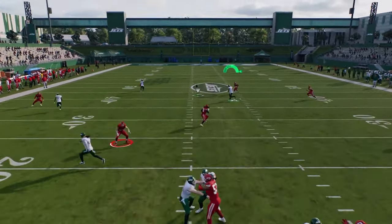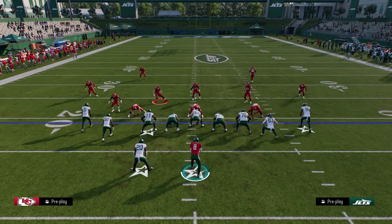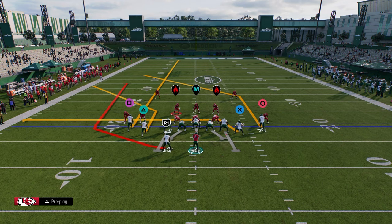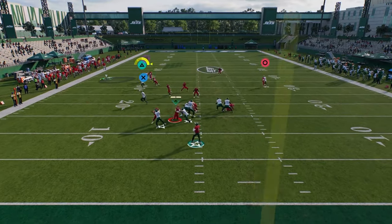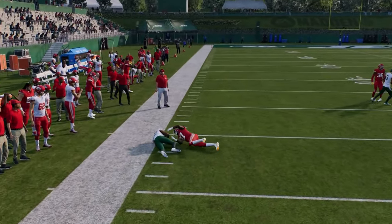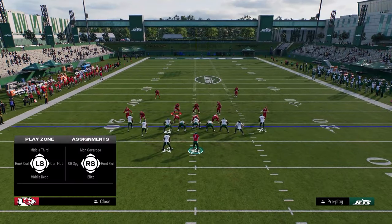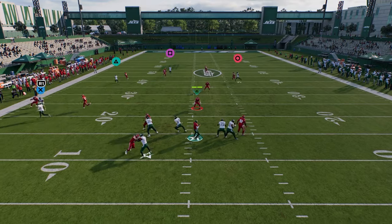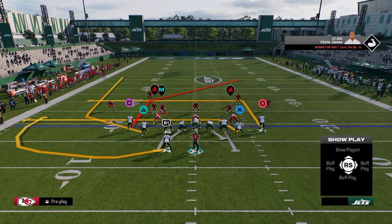Against man coverage this play is pretty decent. I love to use that stemmed curl if I'm worried they might be playing press man. You can also block your running back out of this if you need to — you still have the high-low read, but the corner route is really good out of this formation against man. Once they start to respect that corner route, that's where your backside post is going to be a nice route with inside position. So you have a left side attacking play and a right side attacking play.